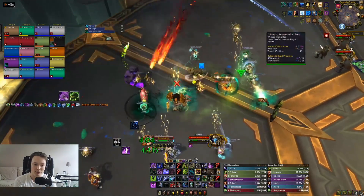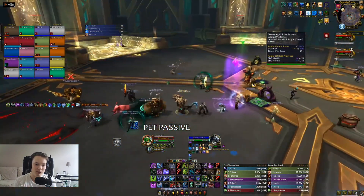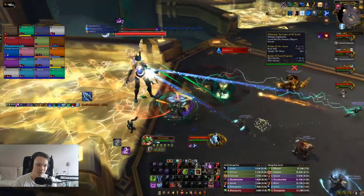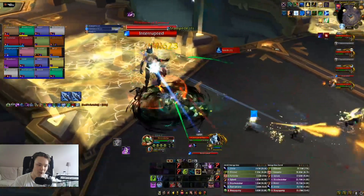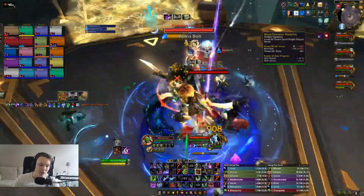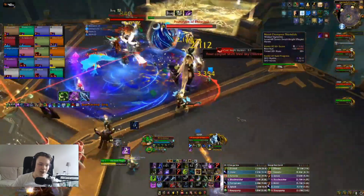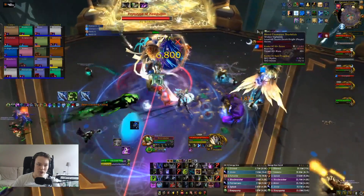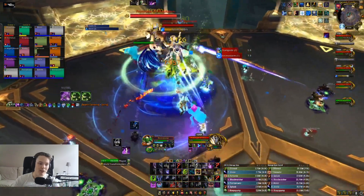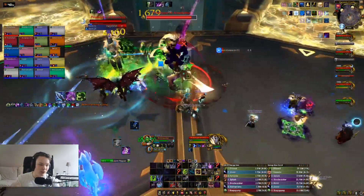Once they jump up I put my pet on passive, otherwise it risks getting stuck at the end of the platform — so put it on passive when they jump, then activate it again once they come back down. Here again I use double Festering, don't use cooldowns yet, I want them to stack, then use Blight, Dark Transformation, Apocalypse, and double Festering to get our stacks going. I keep track of the Defile window and make sure to use Scourge Strike right at the end — it gives you more leeway if something happens and you have to move.